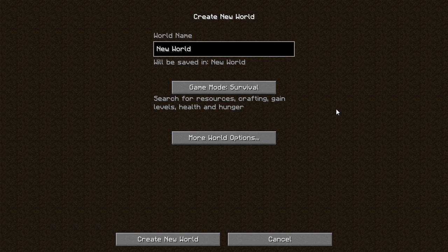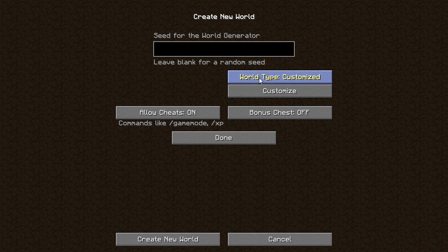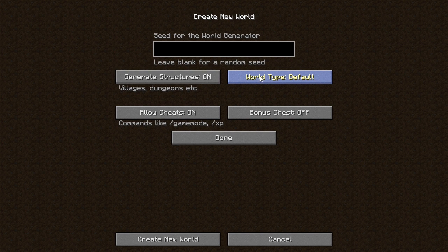Let's start a new one. Far Lands. Set it to Creative because there's no point really. Cheats on because there's no point. We can set it to anything we want, even Amplified, but we're going to set it to Default just for the sake of argument.